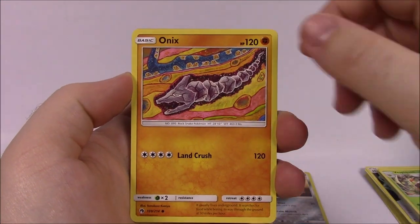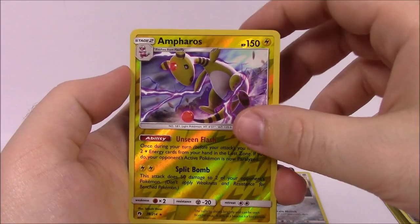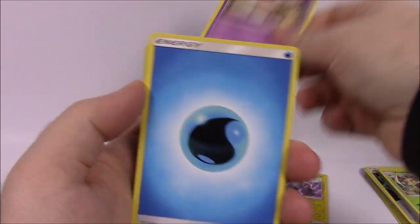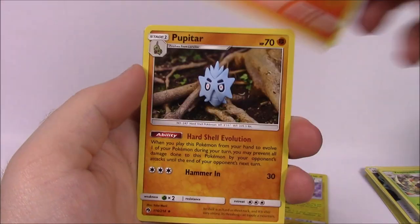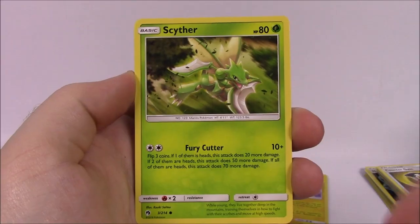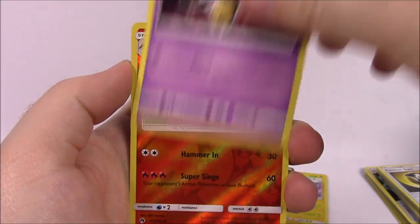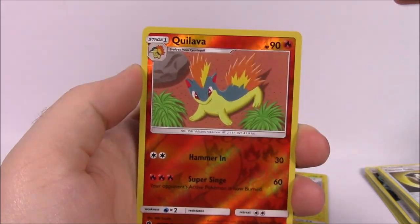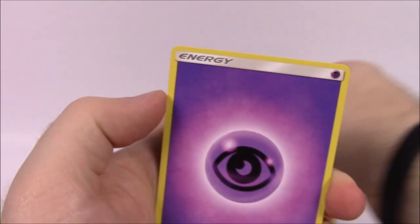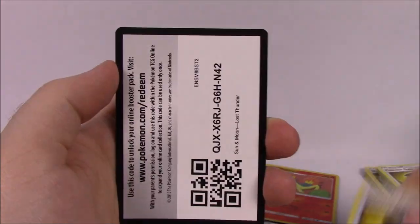Next is Wurmple, Popplio, Skiddo, Onyx — that Onyx looks really cool, I like all the little details and stuff — Aralt, an Ampharos Reverse Hollow which looks really cool and is a rare, and then we've got Shedinja as our rare card there — that is pretty cool. Water Energy, Quilava, Pupitar, Counter Gain trainer, and the code. Next up is Scyther, Stunfisk, Chikorita, Alolan Meowth, Yanmask, a Quilava Reverse Hollow which looks really cool, and an Umbreon — oh, we got an Umbreon! So cool. I like the artworks on this set a whole lot. Psychic Energy, Quilava again, Pupitar, Counter Gain trainer, and the code.